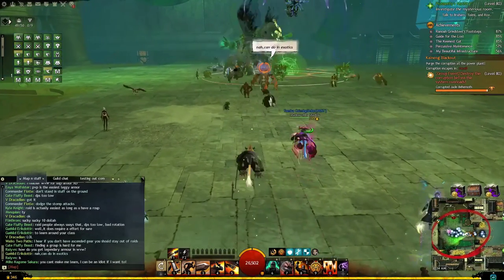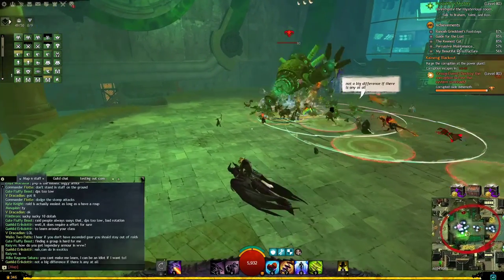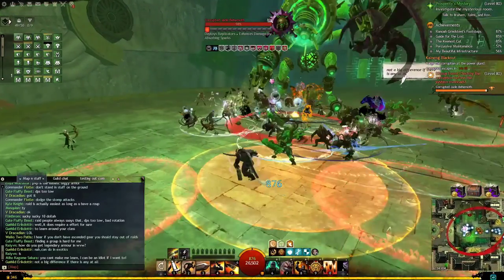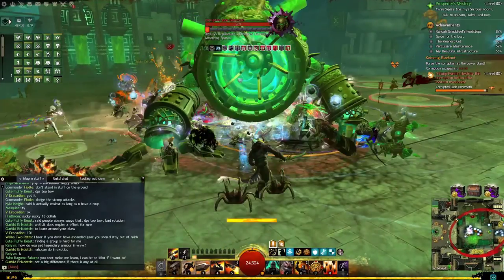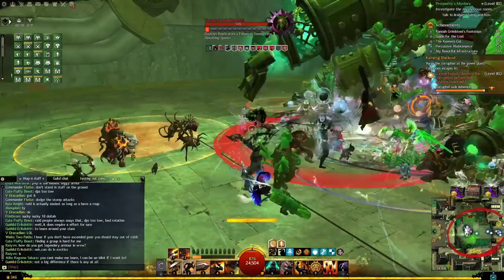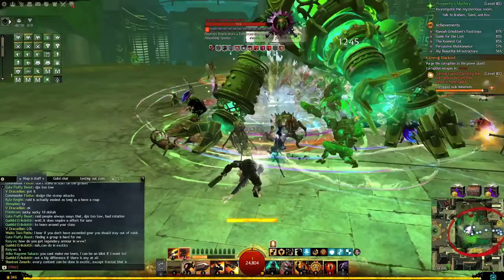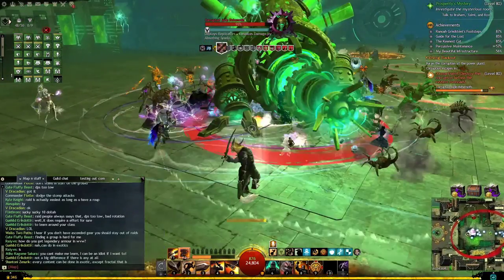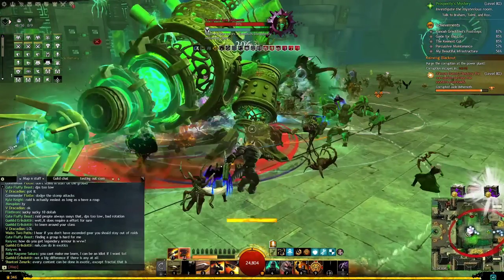Here we are on the final part of the meta. The commander said some important stuff: dodge the stomp attack. There's going to be some kind of tell from this boss where it does a stomp attack — I think that might be it, though it's hard to tell with my framerate tanking. The commander also said to dodge the bad stuff on the floor — the red stuff — which is pretty self-explanatory if you play any type of MMO. I picked a citadel bombardment as my elite skill on my charr, so my warband is bombing this corrupted jade beemoth.